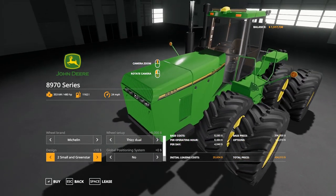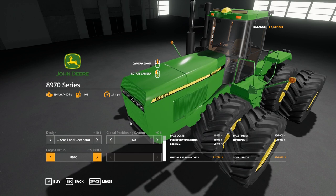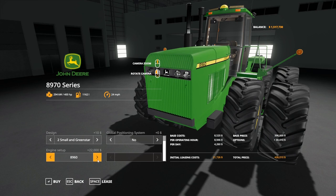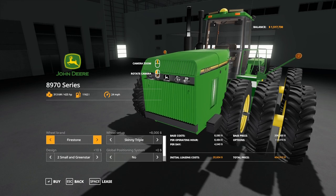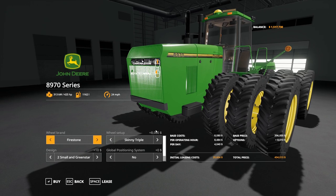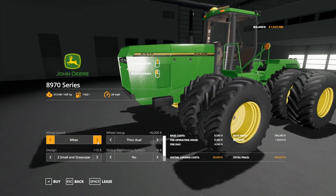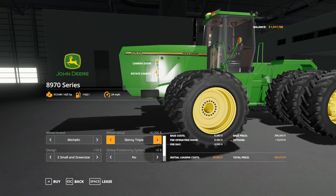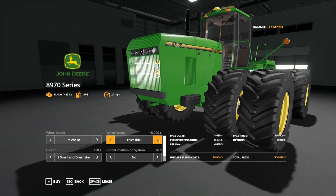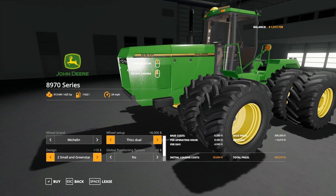Green Star is only $10 — that is cheap. It costs about $22,000 initial to drop it down to an 8960, so I think I'll stick with the 8970 — that's cheaper. There are quite a few tire options: Firestone with triples, Trelleborg with triples, Midas, Michelin thick duals, skinny triples, skinny duals. Might just have to go with one of these. Yep, I think we will.